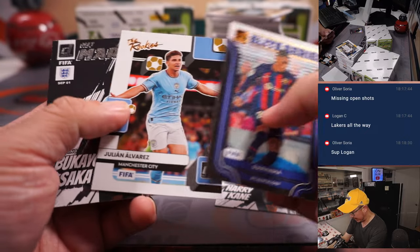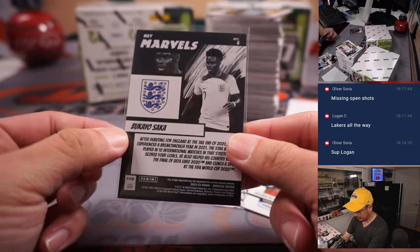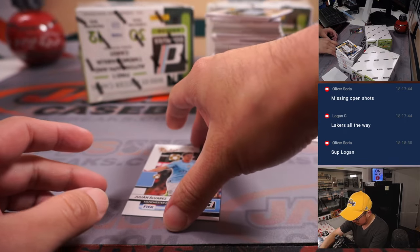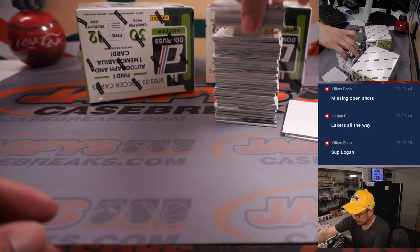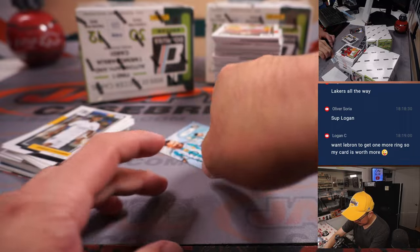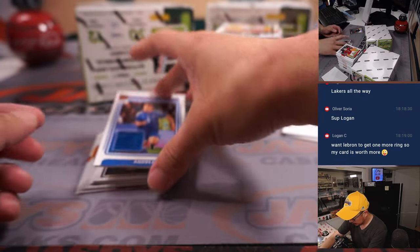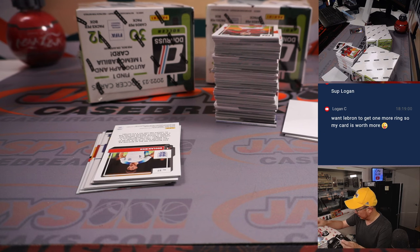Netmarvels Harry Kane, Gio Navarez, and Netmarvels Bukayo Saka — two Netmarvels for the Three Lions. That's going to be Robert. And Julian Alvarez for Man City. And we've got Andrea Bellati — Forza Azzurri — that'll be for Octavio in Italy.